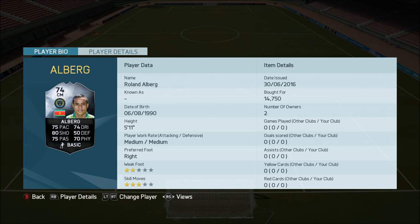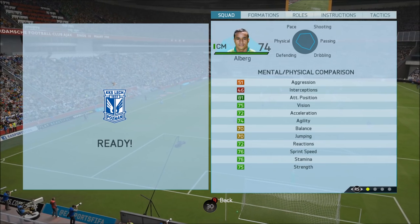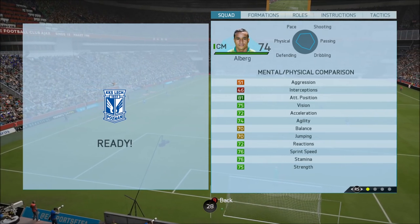This guy has 75 pace, 74 dribbling, 80 shooting, 75 passing, 70 physical. He's 5 foot 11, only three star skill moves, only two star weak foot. I picked him up for around 14k, and that's kind of where he's going for at the moment, though I have seen him go extinct for a few minutes and sell for a little bit more. Pick one up if you see him cheap.